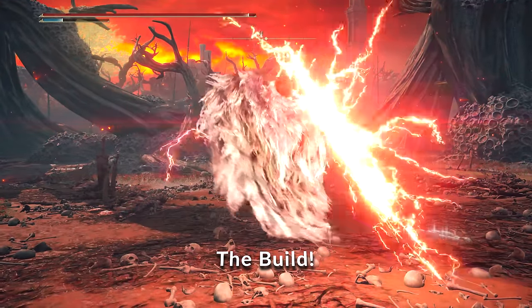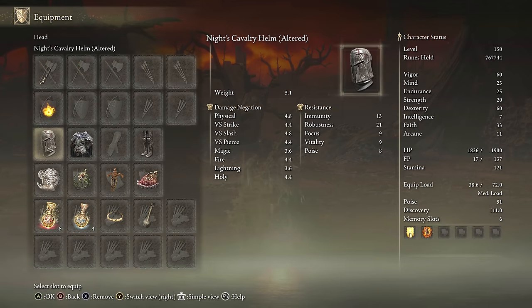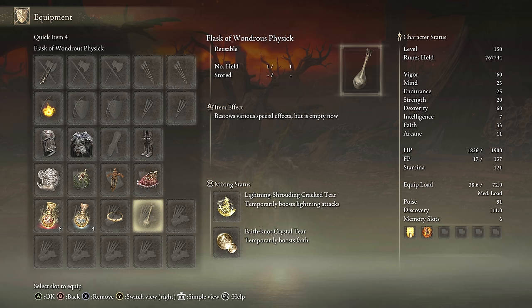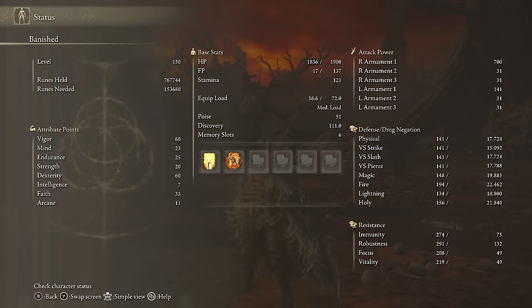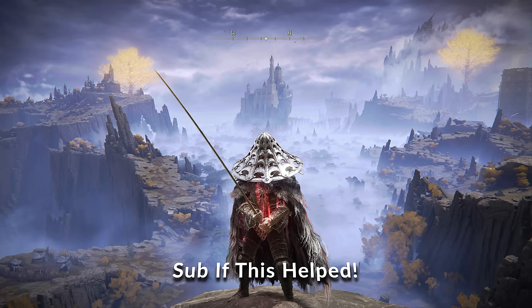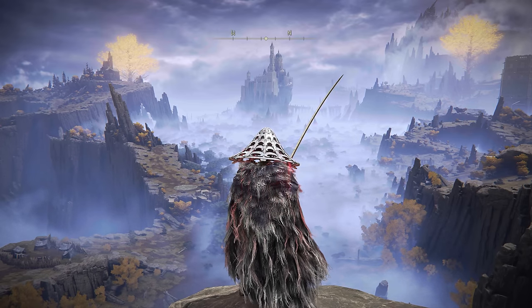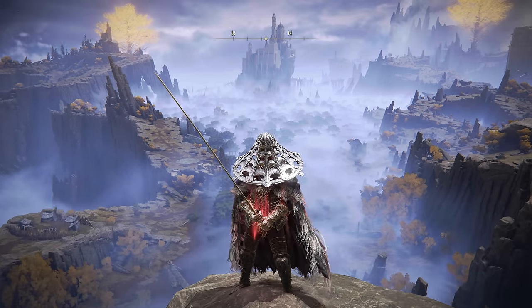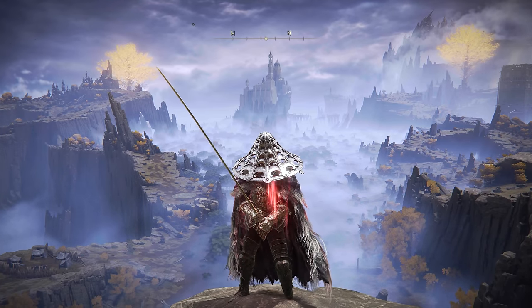For the Bolt of Gransax build: preferably plus 10, any seal for buffs, 51 poise, Godfrey Icon because it's chargeable, Lightning Scorpion Charm for Lightning damage, Ritual Swords Talisman for generic damage, Shard of Alexander because it's a skill, Lightning Tear and Faith Tear for buffs. For stats: 60 Dexterity, 33 Faith with the Faith Tear to use Golden Vow and Halo of Shabriri, 60 Vigor, 23 Mind, 25 Endurance — and we're getting a ton of damage. An absolute must-try weapon for anybody that likes Dexterity builds. Thanks for watching — I'll attach the other two videos in the description below, definitely sub if this helped, and I set this one up as a fundraiser for one of the largest no-kill animal shelters in America, so donate if you get a chance. Thanks for watching and I can't wait to do the next video!